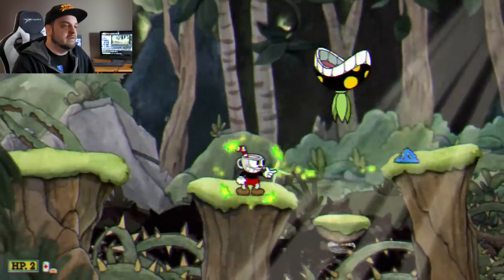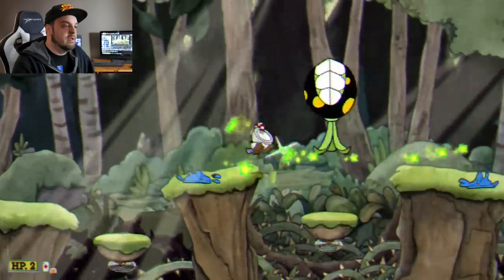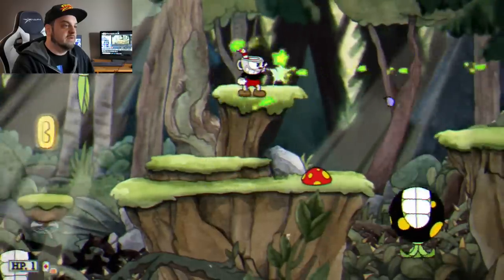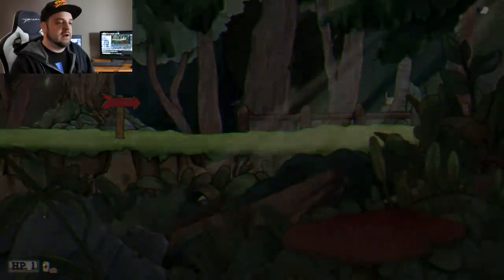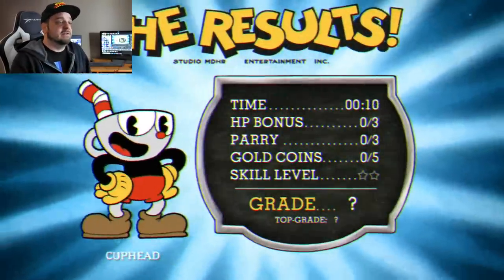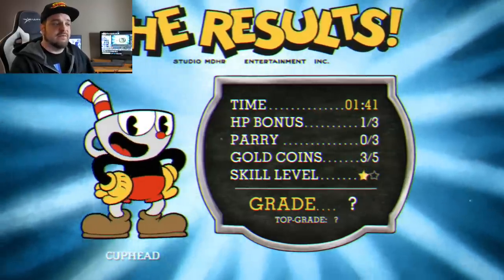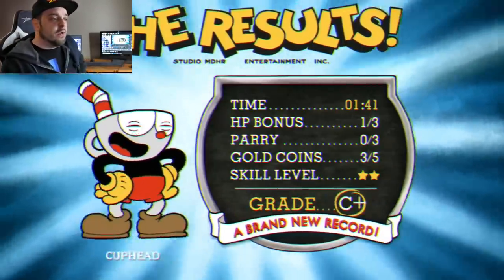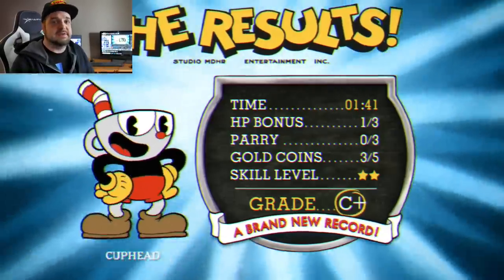I accidentally used my special power-up there — I hit the wrong button — but you could see what it does. We're cutting it close here, we're almost at the end of the level and we beat the level! That makes me feel good, I don't look like a complete idiot playing this game. That is the first level of Cuphead on the Nintendo Switch. We didn't do that great — the time was pretty good and we got three of the five gold coins. C plus — you know what, I was a C plus student in school, I'm very happy with that.